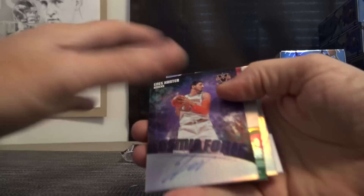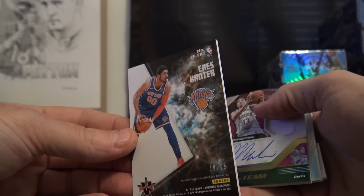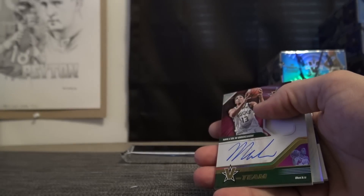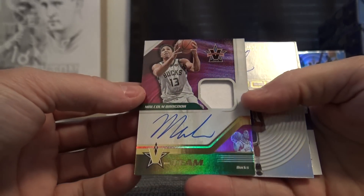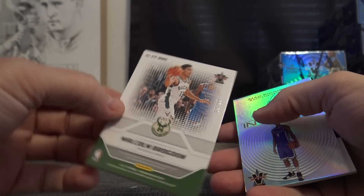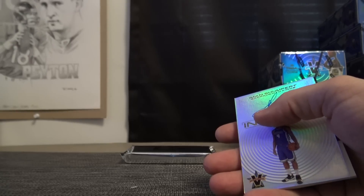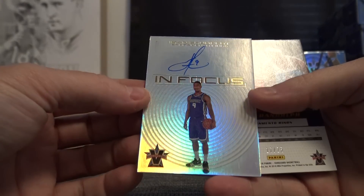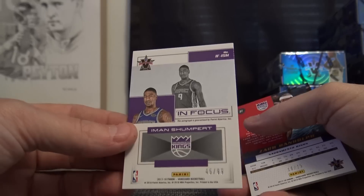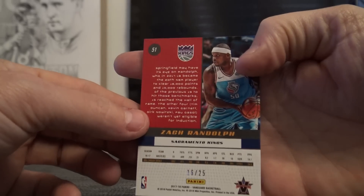There we go, that's better. Cosmic Force — Enes Kanter, 19 of 25. Andrew Moss gets that one. Patch autograph — Malcolm Brogdon, 69 of 99, that goes to Andrew again — back to backs. Iman Shumpert, In Focus, 45 of 99 — that goes to Alan She. And 16 of 25 — Zach Randolph purple — Ugly Noogan Darren.